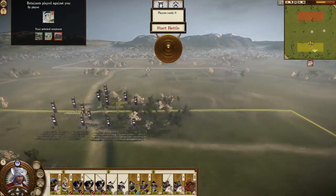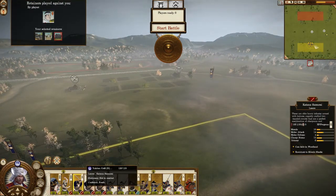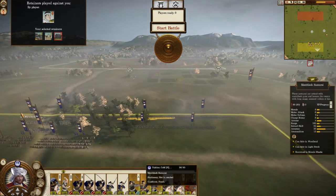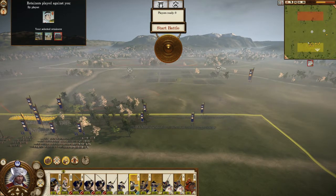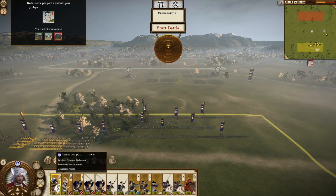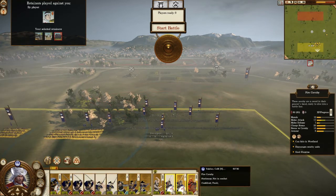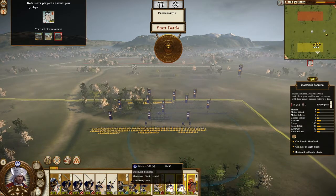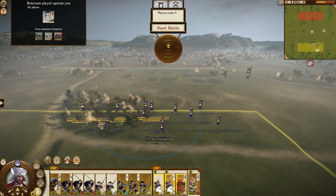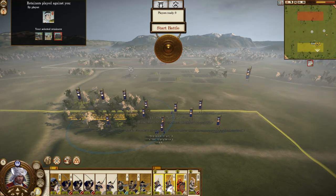We've got the Sword Dojo in the center and the Shrine on the right, so there's no real reason not to deploy directly going for both at the same time. Let's get these spears to the sword dojo. We want the guns just in front of them. Let's get our Daikyu Samurai just back here — actually, let's put them in front of the spears. I feel confident enough that I can get my spears up front if I need to. Let's get the swords in the back, and the cavalry behind to guard my general. Let's hide the cav here.